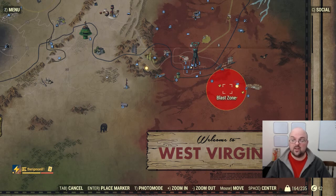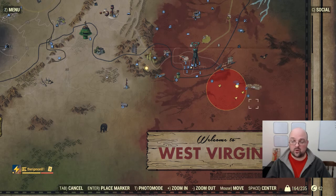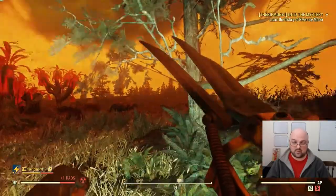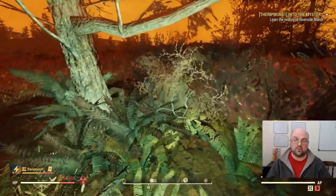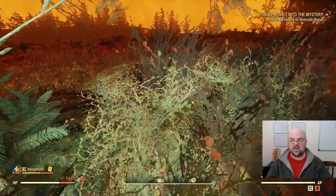You nuke right about here so that you can hit the edge of Fisher Site Prime, and you leave Forward Station Delta alone. We do that so that we can fight the Scorch Beast Queen over here without having to wear rad suits or worry about rads. That way we can bring unarmed characters like myself to do max damage to her when she lands.